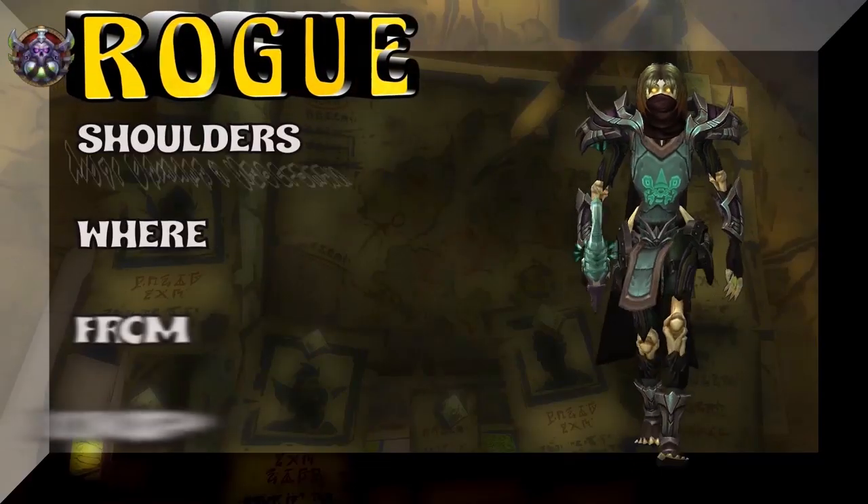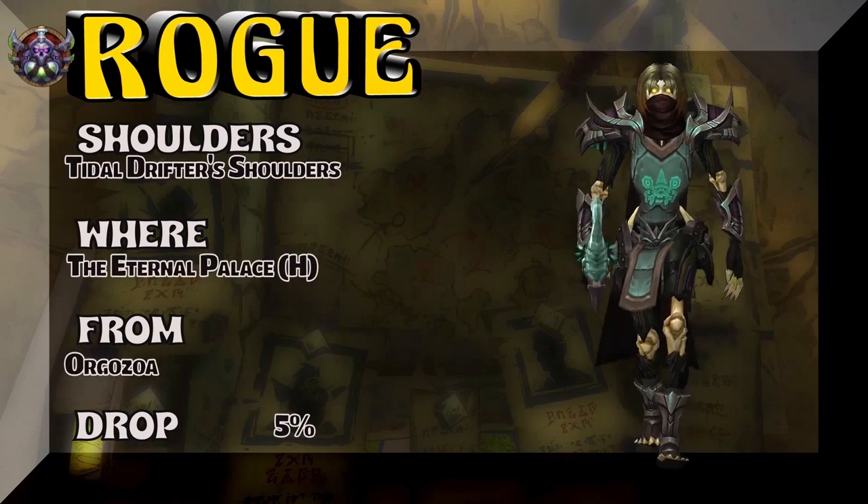There's a lot of BFA in this set. We're going to start with the shoulders, which are out of the Eternal Palace Heroic. Kind of a low drop rate, but worth the effort.